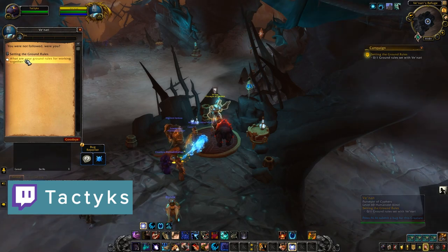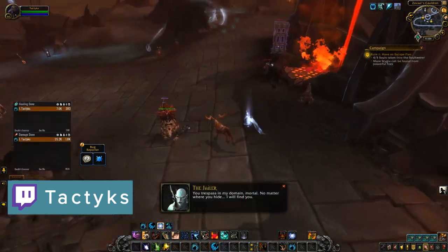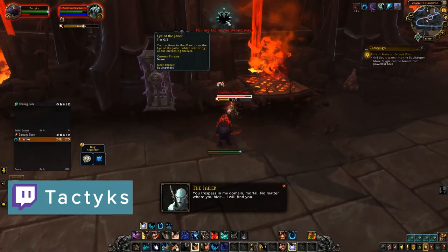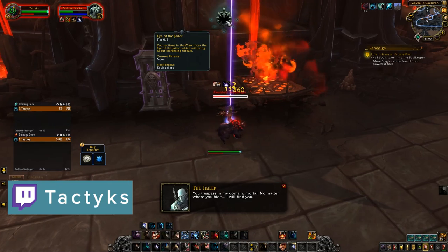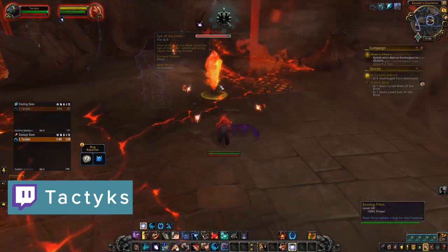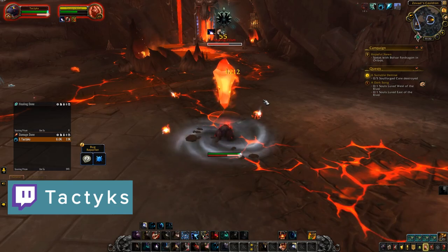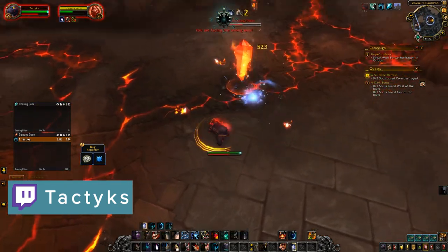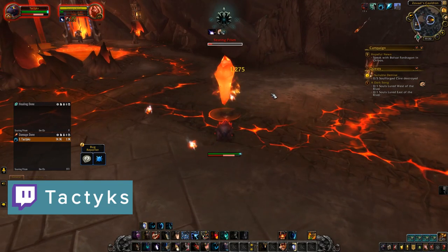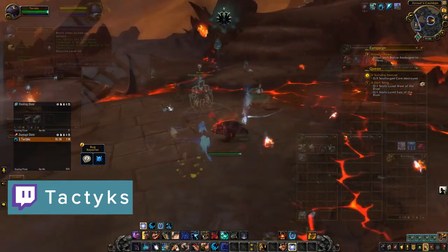As you do these activities in the Maw, you gain the attention of the Jailer through a mechanic called the Eye of the Jailer. The more you do, the more attention you get, which results in deadlier effects. There are 5 levels to these effects, which get increasingly difficult to manage — from attacks periodically raining down from the sky, to summoning elite mobs to try and kill you. Once you've reached the 5th tier, you constantly take damage and are slowed, signifying that your time in the Maw, at least for the day, is done. The Eye of the Jailer resets daily, so you can always return the next day back at level 0.